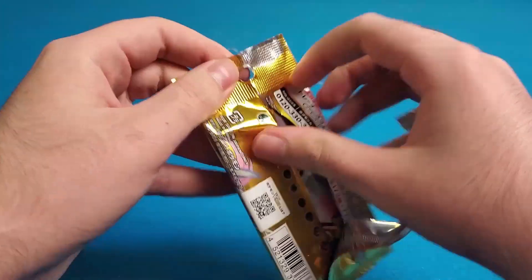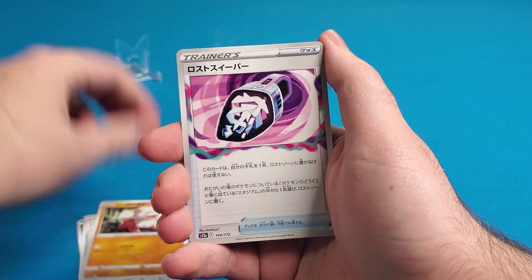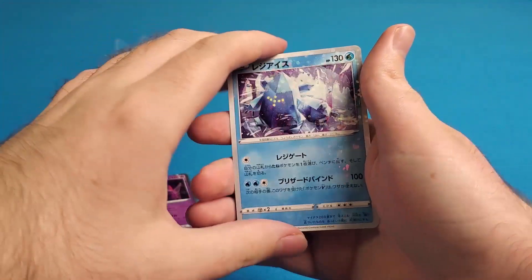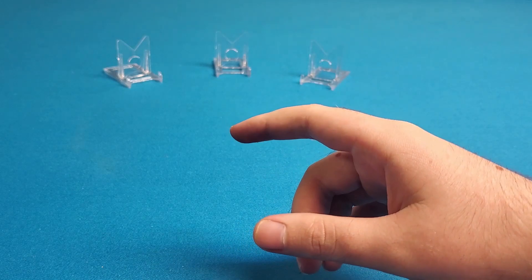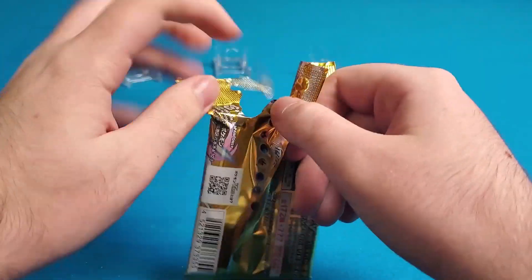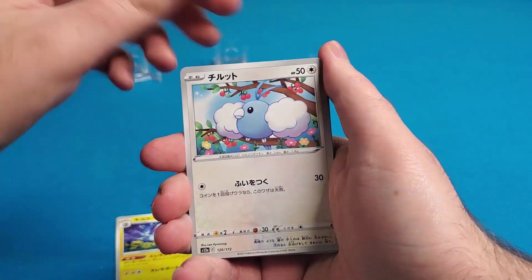Coming up this month we have some interesting things — the Final Fantasy box, which Ethan can speak to, and a Resurgence of Power reprint. I'm very excited for the Final Fantasy box. I haven't really seen the cards but I know there are reprints, and there's a Cloud full art which I'd definitely like to get. We also have the Fire Emblem box depending on when it arrives, and a big mixer video coming at the end of the month.